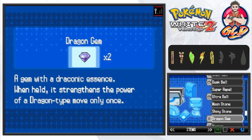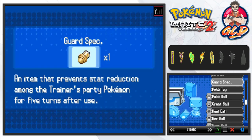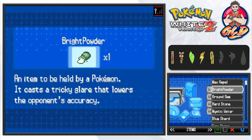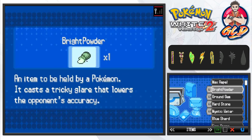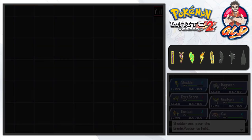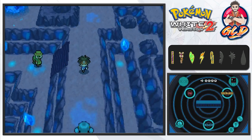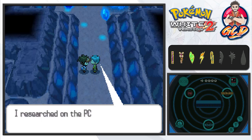Swapping the Twisted Spoon out. Let's give Sheder a held item — looking through Dragon Gem, Dusk Stone, Soft Sand... Let's go with Bright Powder since it lowers enemy accuracy — that should be strategic enough. Then let's switch our active Pokemon back to Samurott since it's been a while. There's one more item to grab but first let's battle this trainer.